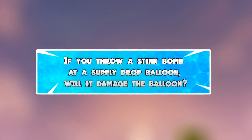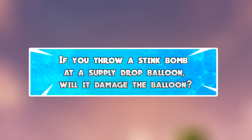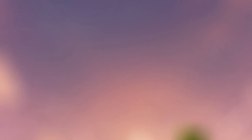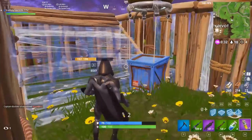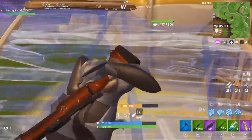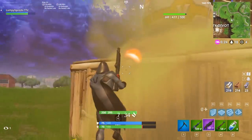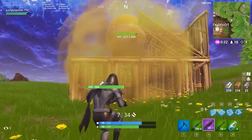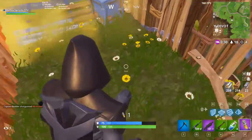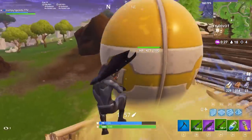To kick things off, the first myth is: if you throw a stink bomb at the balloon of a supply drop, will it damage the balloon or not affect it at all? In game, this was very difficult to test because everybody tries to go for supply drops, so on top of finding one you also have to find a stink bomb. After trying for a while I finally managed to do it, and the outcome was pretty surprising — sadly, the stink bomb will not damage the airdrop balloon.